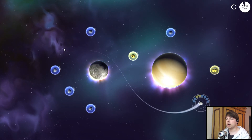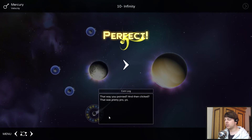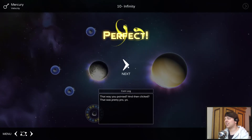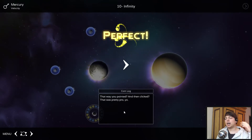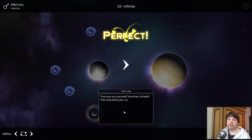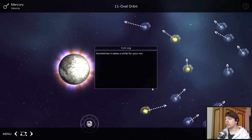As you can see, it collects the asteroids, and every asteroid adds some mass which fills up the circle around the planet — that was actually pretty good. If it's filled up, you beat the level. You have to avoid crashing into planets, and you want to prefer the golden asteroids over the blue ones.